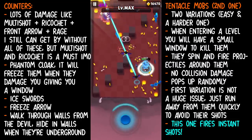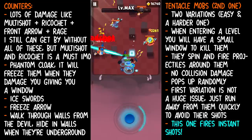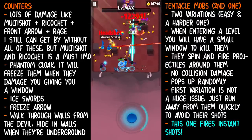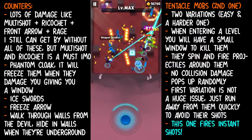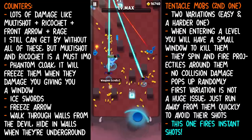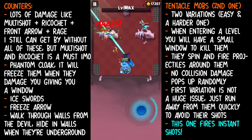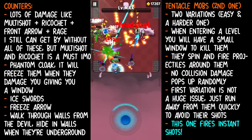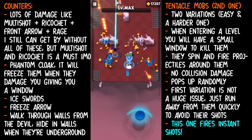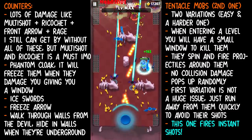If you have a lot of damage from abilities like multishot, ricochet, rage, and front arrow, then your success rate of completing this chapter is really high because you can kill them really fast. I really like the death scythe in this one because the headshot really helps take them out even quicker, and that's why I chose the death scythe along with its strong knockback. I have completed this chapter with the brave bow, the bright spear, and the tornados — but I found those were actually harder for me, which is why I switched back to the scythe as my main weapon for Chapter 13 specifically.